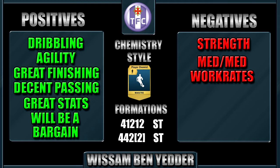His negatives are his strength — as we said, he will be getting bullied off the ball quite a lot, so it's best to use his agility to beat defenders instead. Also his medium/medium work rates — for a striker I'd like him to be either high/medium or medium/low at least. But we're not really complaining, that's just being a bit picky — we really didn't notice it too much.